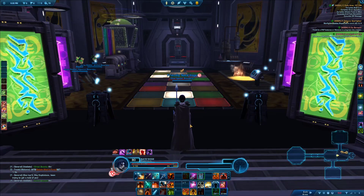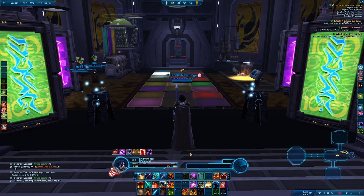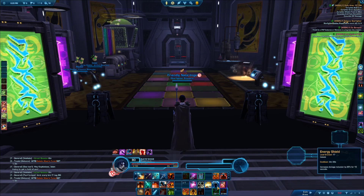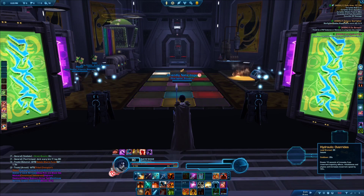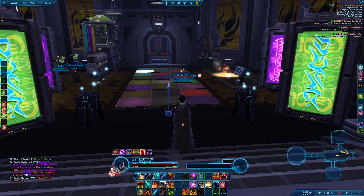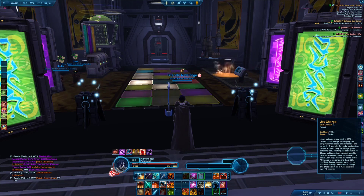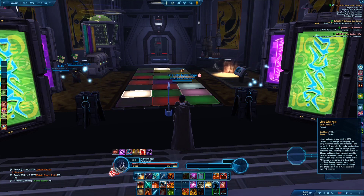Compartmentalizing skills into categories really helps with remembering them. Another trick to better remember keybinds is to use a key that shares the starting letter of the ability. For example, when I play Sentinel I map Transcendence to T just to remember it more easily. Alt+D — the D stands for defense, so I always have a defensive ability mapped there. Alt+E would be an escape skill, so E stands for escape. Finally, I always put similar abilities on the same keybind across different characters — for example, Q is always a mobility ability: jet charge, or my leap on Powertech, or Force Charge on Juggernaut. You just press Q and you get a mobility skill.